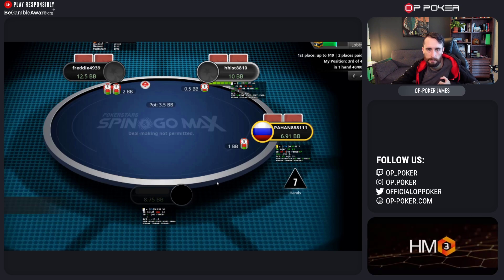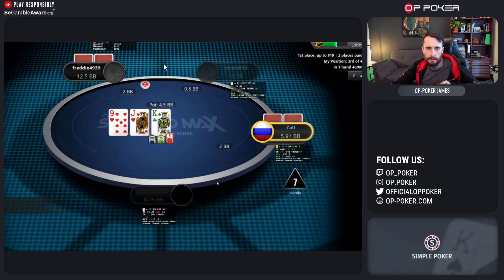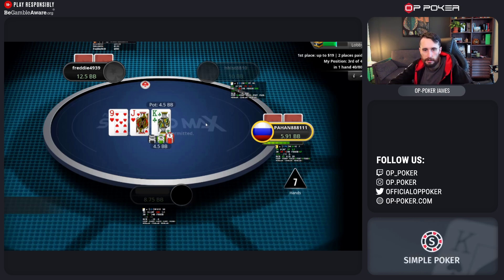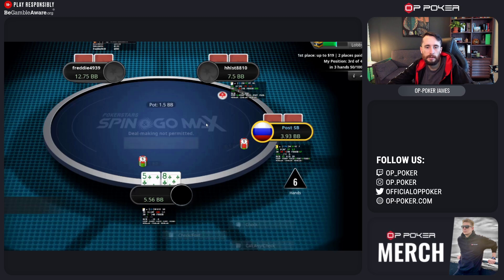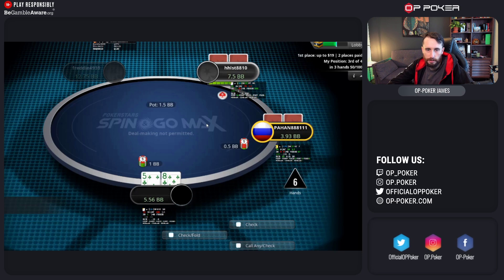With seven hands to go we've got to start thinking about what stack sizes we're trying to get. All four of us are similar sized, so it's jostling between who gets what place. Going into all-in phase as chip leader is good; going in as the shortest stack isn't good unless you've got just a few chips lying around, because you'd have to win the all-in phase to get any money.